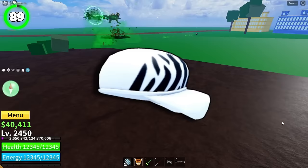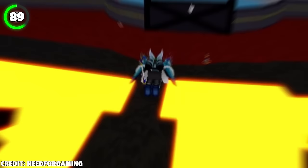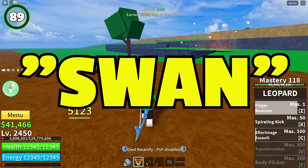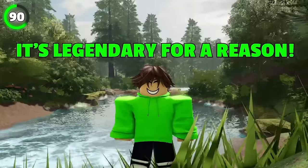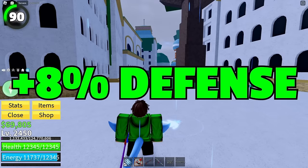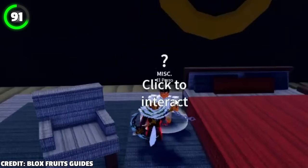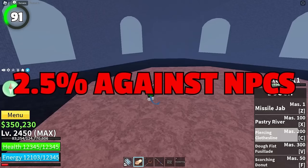Moving to third sea accessories. Zebra Cat is a legendary accessory guaranteed to drop after defeating Order, spawned by starting an Order Raid in the Hidden Laboratory on the Hot and Cold Island in the second sea. It grants +10% sword damage, 15% faster cooldown, +500 energy, and +100 health. Swan Glasses are legendary and considered OP — they give 25% faster movement speed, 8% higher damage on everything, 8% faster skill cooldown, +8% defense, +250 energy, and +250 health. Ghoulmask can be bought from Alpero in the Cursed Ship for 50 ectoplasm, giving 10% life leech, 2.5% against NPCs, +35% speed, and +500 energy.